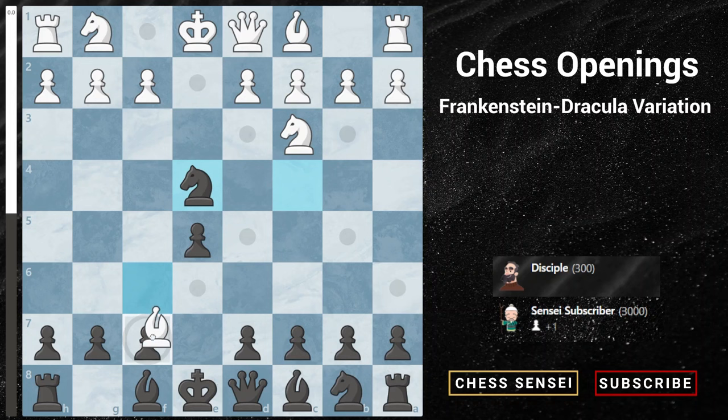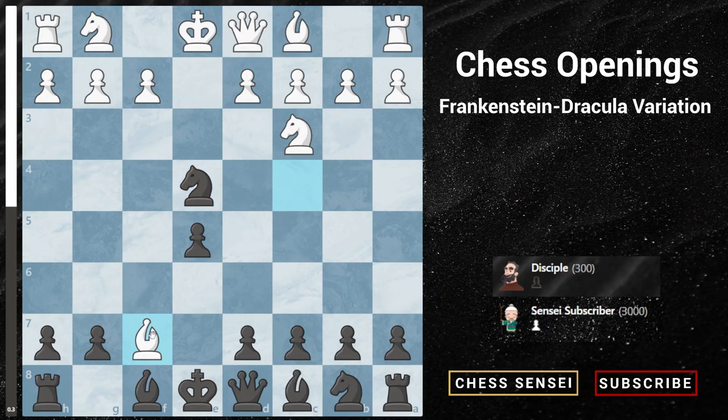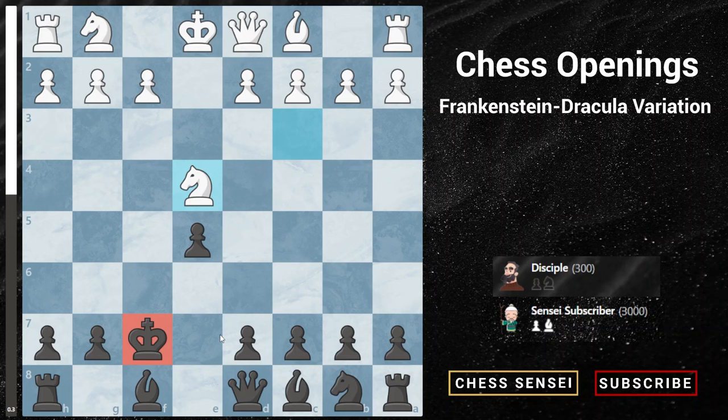Now let's move on to the second option: bishop takes f7 check. The idea is that if white recaptures the knight, you'll push your pawn and win the piece anyway. So instead, white gives up the bishop first, gaining back the pawn and forcing you to recapture with the king — creating kingside weaknesses and preventing black from castling. White can then recapture the knight with equal material, but black's king won't be able to castle.